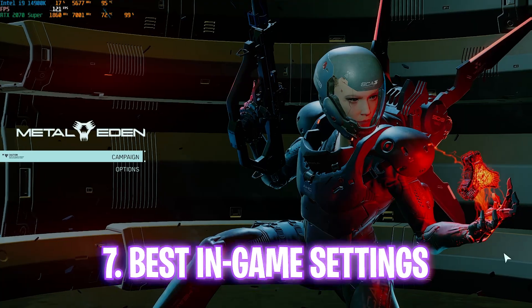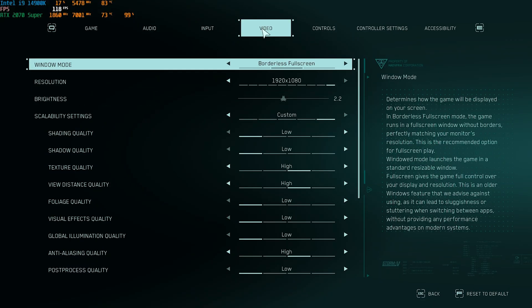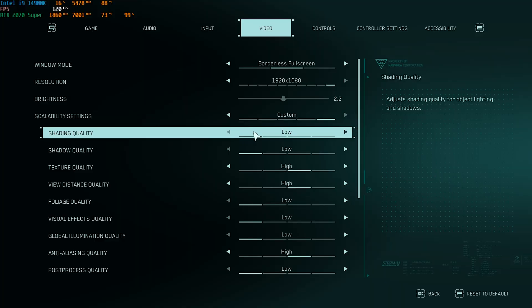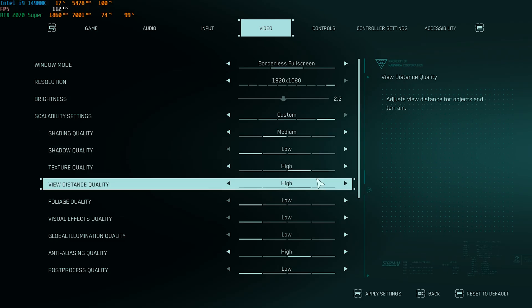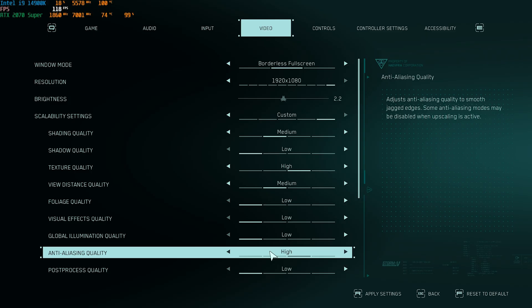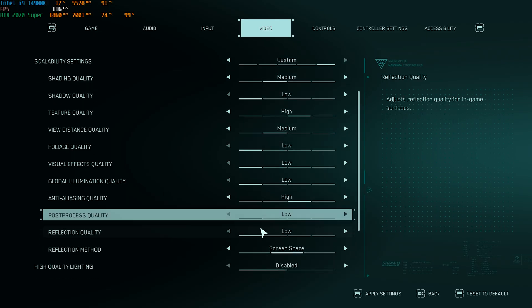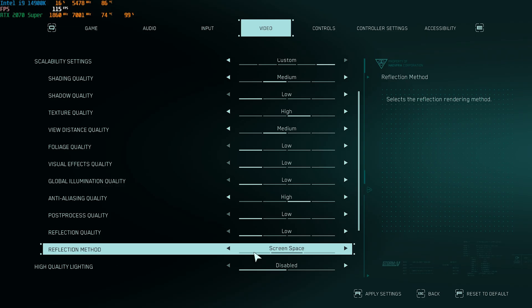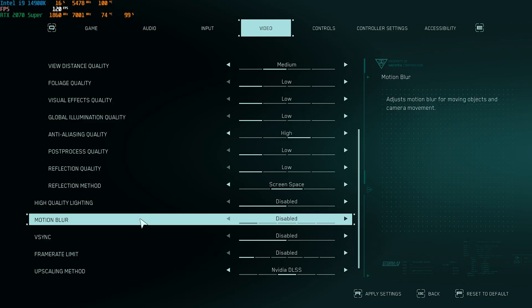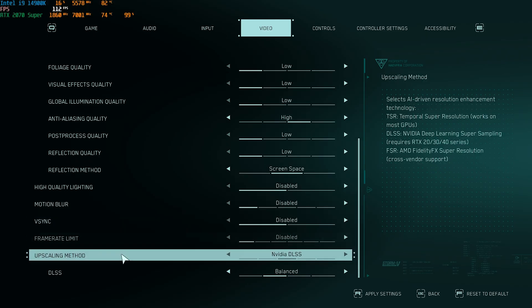Now for the best in-game settings. Head to Options > Video. Set Window Mode to Borderless Full Screen, Resolution to your native monitor resolution. Under Scalability Settings, go Custom: Shading Quality — Low (or Medium if your PC can handle it); Shadow Quality — Low; Texture Quality — High; View Distance Quality — High (or Medium); Foliage, Visual Effects, and Global Illumination — Low; Anti-Aliasing Quality — High; Post Process and Reflection Quality — Low; Reflection Method — Screen Space.